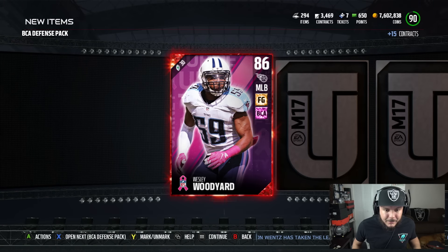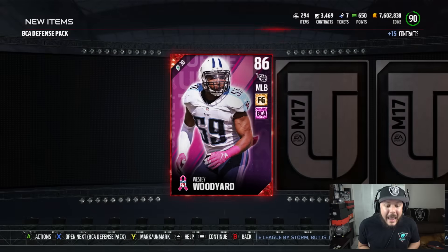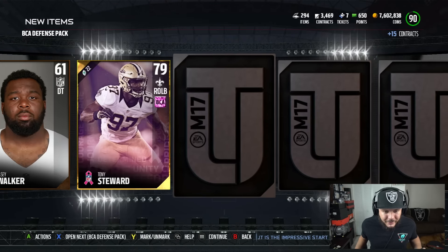See if we can go ahead and knock out that Eric Berry pull so I can have him in some gameplay. There we go! Wesley Woodyard, 86 overall, 84 speed, 84 zone. Our first BCA elite. It feels good — it feels real good.